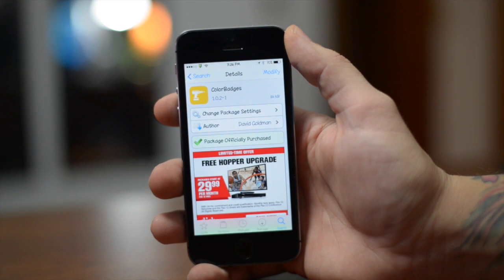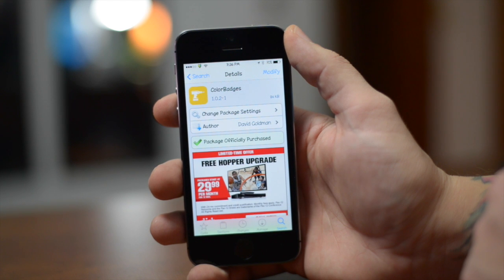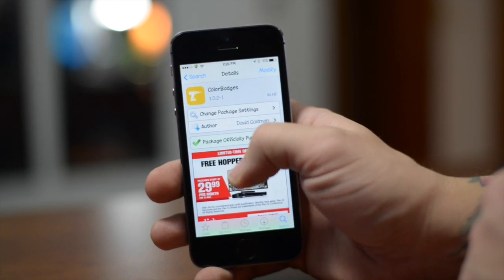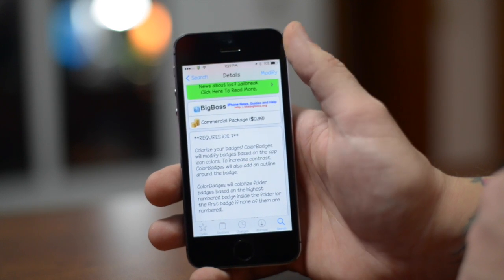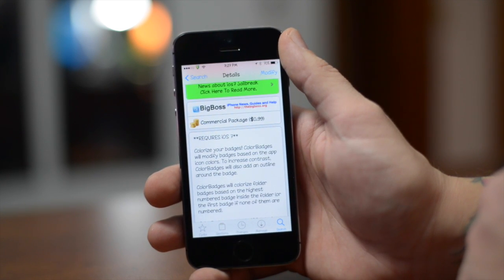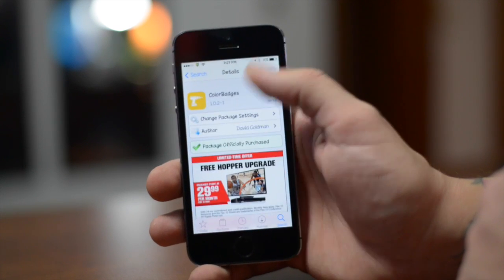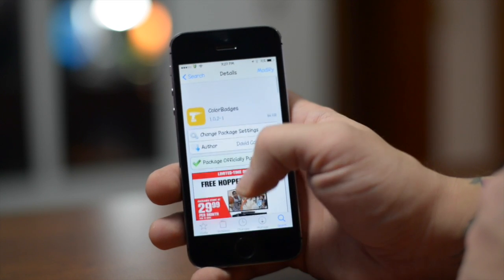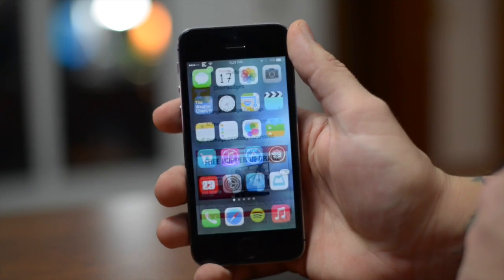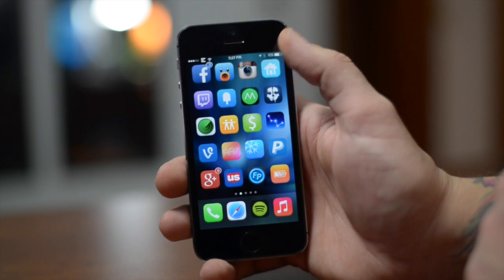Once you guys are in Cydia, all you have to do is search for Color Badges — I'll also leave the package information down in the description. It's a very simple tweak, it does require iOS 7, so if you're on iOS 6 this is not going to work. It colorizes your badges to match the app icon. It is a paid tweak — it's only 99 cents, but I think it's definitely worth it. This is for sure going to be featured in a top 10 tweak video here in the near future.